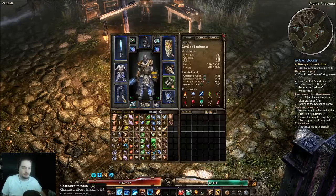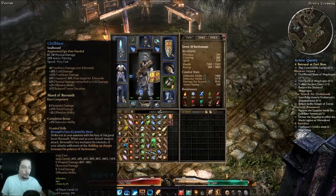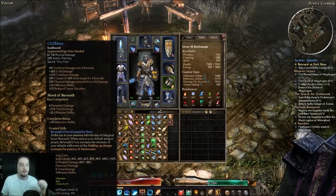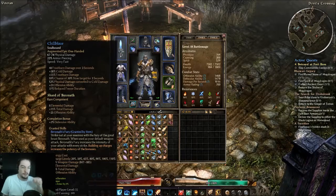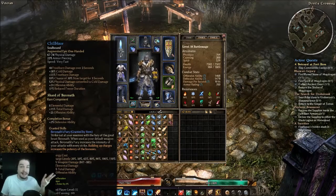I did this for three reasons. One is the Shard of Baronath. The Shard of Baronath is a level 55 component, and it's flat elemental damage, percent elemental damage, offensive ability, the completion bonus, and grants the skill Baronath's Fury — which is sort of like a warrior mage's cadence. And it's really nice.